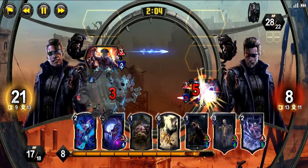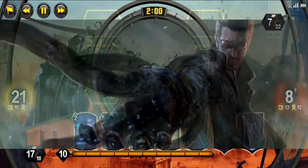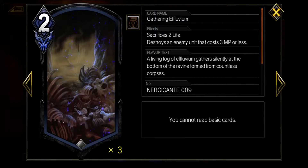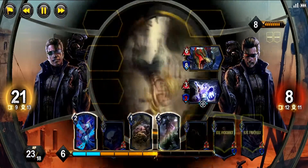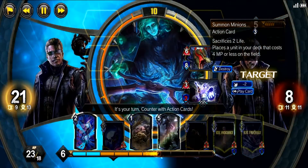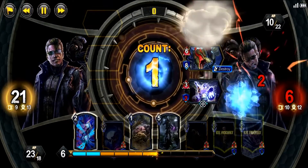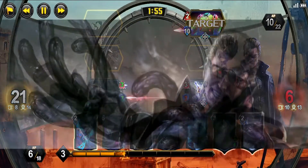Next we have destroy cards, which are very important for removing utility units from the board. Gathering Effluvium and Murderous Spikes are two great choices to destroy low cost cards. I find that Gathering Effluvium comes in more handy when countering other revenge decks, since it removes the card regardless of its power. Murderous Spikes has on occasion worked, but it is easily countered with any action card that raises the unit's attack above 2. When it comes to units higher than 5 MP, there are three cards I suggest: Just Desserts, Sample Collection, and Obliteration.